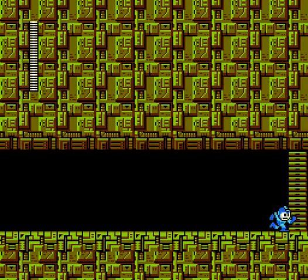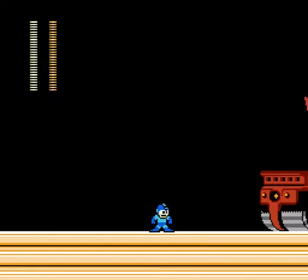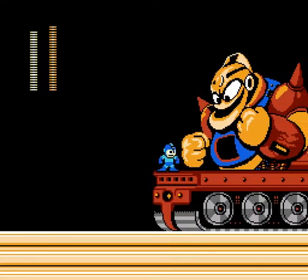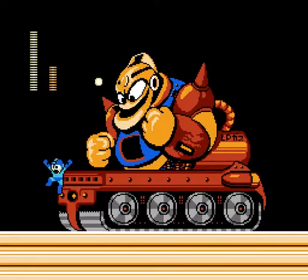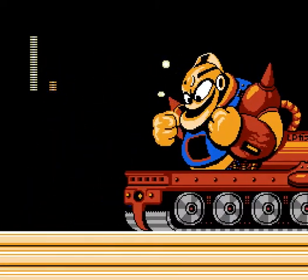We're gonna take on the third boss of this game, which has a bit of a Double Dragon vibe to it because it's a tank with an enemy on it. What you need to do is shoot it in the head — headshot. Very easy boss really. The Mega Buster is his weakness. Of course it's gonna shoot out enemies eventually, but it's a bit too late, and just like that it is dead. It's pretty easy, this area.